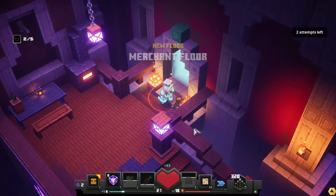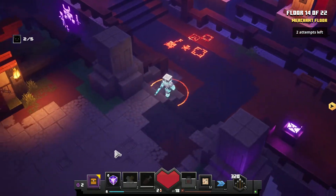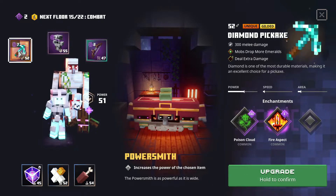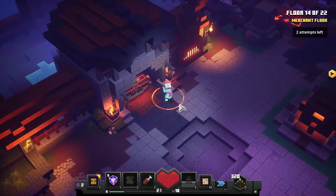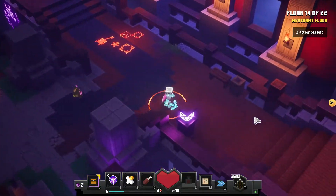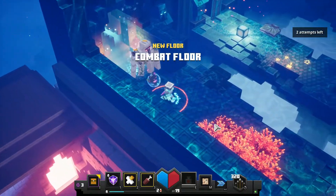This doesn't really have any good items, so let's go to the merchant and see what they've got. Is this a powersmith? It is. I'm going to use the powersmith on my pickaxe here, and then I'll use the next merchant probably on the armor or the bow.